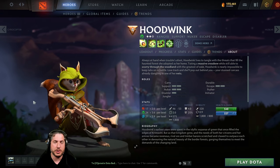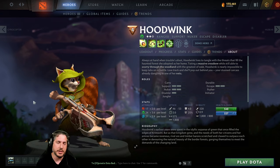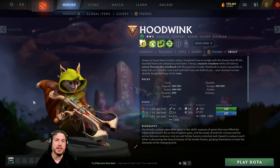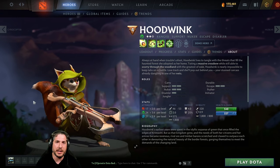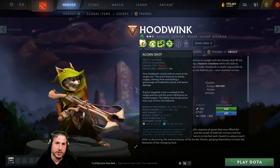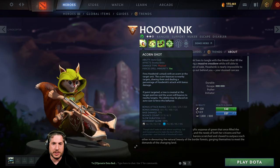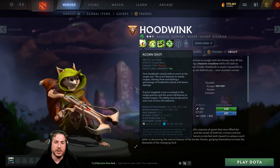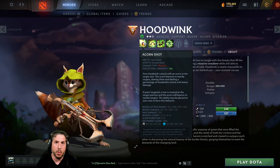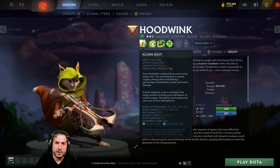Hoodwink has also been played as a position 5 support, although that is much less common. Hoodwink position 4 soft support is probably the best place for her in the current meta. The main reason for this is Hoodwink has a lot of utilitarian abilities that allow them to really support their team throughout the game. One of them is Acorn Shot. Acorn Shot is absolutely fantastic — it's BKB piercing, which means that if someone is spell immune, Acorn Shot can still be cast upon them and its effects can still be felt.